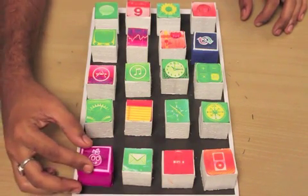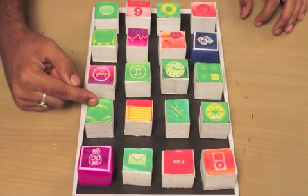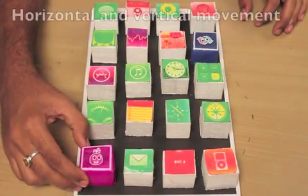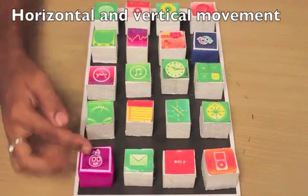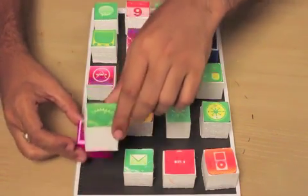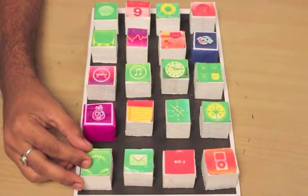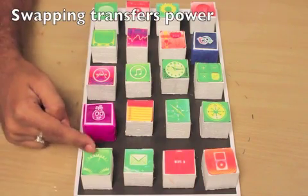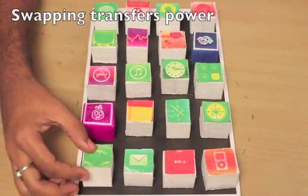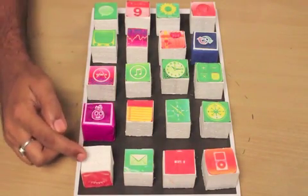Coming to the rules of the game: the user icon can move ahead only by swapping its place with a green icon. It can only move either in the vertical direction or in the horizontal direction. Once the player swaps places with a green icon, it acquires the characteristic of that green icon, and meanwhile the green icon becomes a neutral icon. The neutral icon cannot be used further for swapping places.